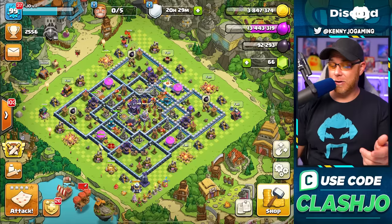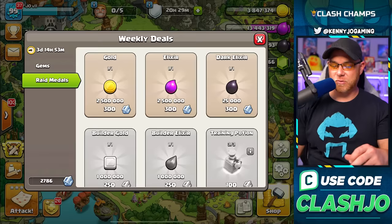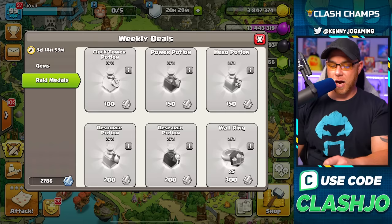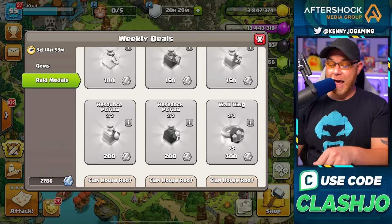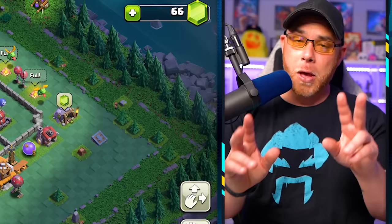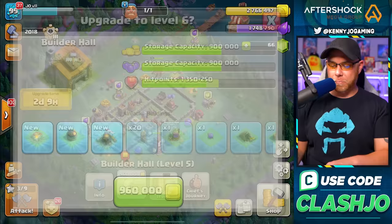A couple of changes with Raid Medals: a few months ago they changed it so you can no longer buy large amounts of resources — only one offering of gold, elixir, or dark elixir — which really means I have to farm more. For magic items, the best options for a rush base player are wall rings when walls get expensive, research potions, and the Power Potion if you need an army above your current levels. We also don't have the sixth builder yet — this account is Builder Hall level five, and we're starting the upgrade to level six to unlock the sixth builder.